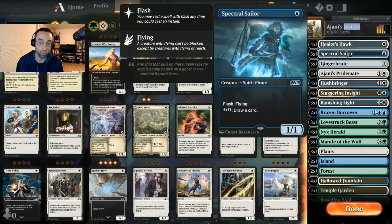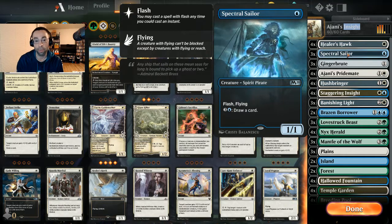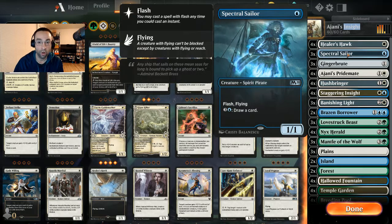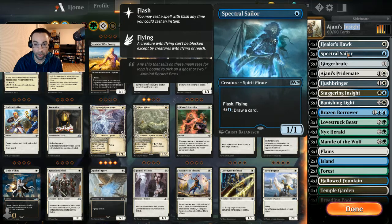Spectral Sailor has a nice upside: you can play it at flash speed on your opponent's end step, and later in the game when you're running low on resources, you can pay four at instant speed to draw a card. That's a really nice all-star in this deck.